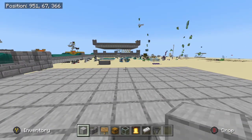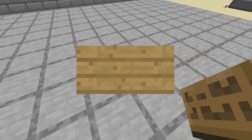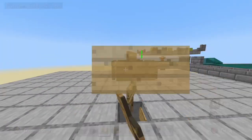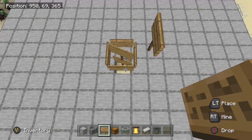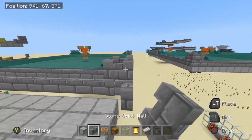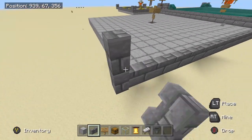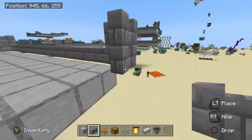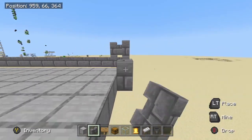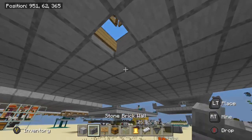Grab yourself a couple of signs. Place a sign in that hole and two signs going all around that side, with signs on top of signs, but leave the middle block open because that is where you're going to be placing lava — though I wouldn't suggest placing the lava yet. Now fill in the wall. On the final two blocks of each corner, come up another block so it is three blocks raised in the corners; do this with all four corners and fill in between them.